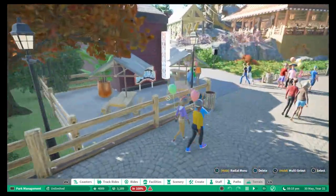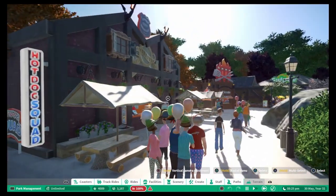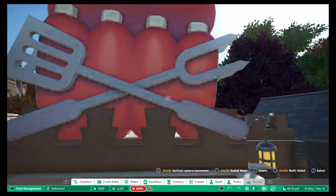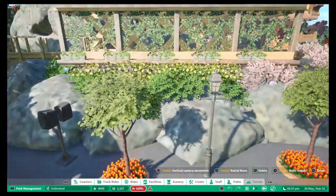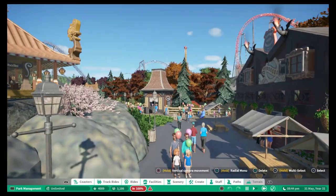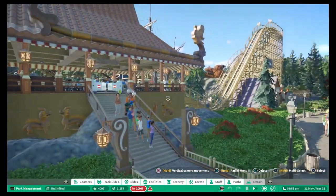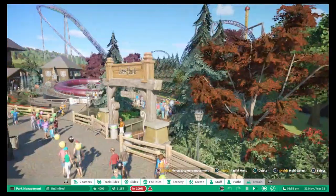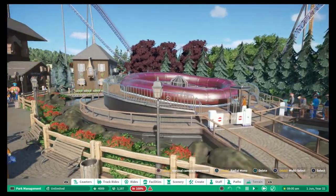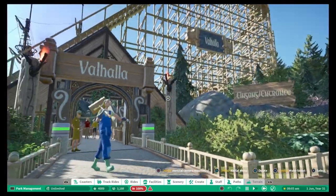Right, we're going to Vikings Village next. We've got a hot dog stand, a nice little seating area, grill steaks — a very realistic sort of layout beside an attraction but not in the way of where people would be queuing. That's the exit to what appears to be a wooden coaster. We've got Loki's Fluke, which is a spinning flat ride.